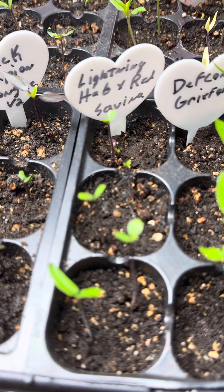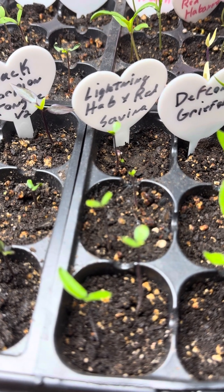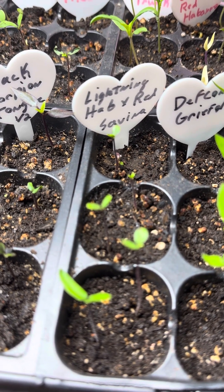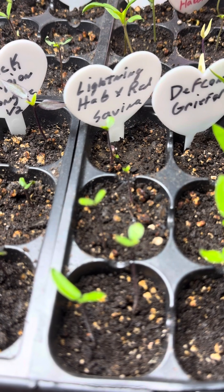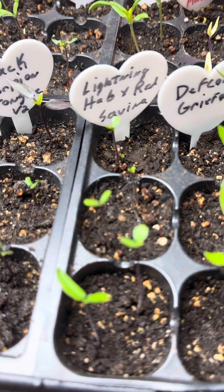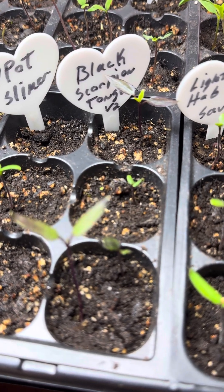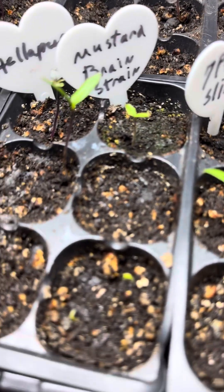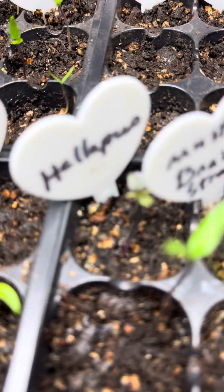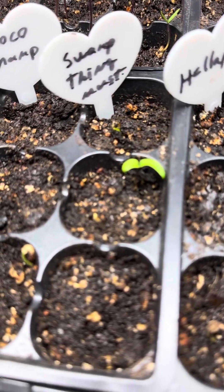Lightning Habanero with Red Sabina Cross. I think it's either Texas Hot Peppers or Bojica Pepper Hut — I don't remember, but I'm really excited for these; they're beautiful fruits from what I've seen. Black Scorpion Tongue — I think this is a different version than the one I grew last year, which I will try and grow again. Seven Pot Slimmer, we got one. Mustard Brain Strain, because I love the brain strains. Jalapeno — we've got a dark boy, but my camera doesn't want to help. Swamp Thing Mustard.